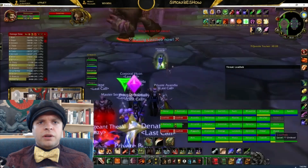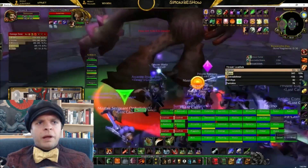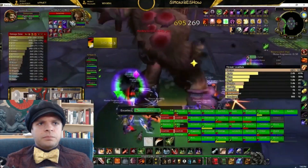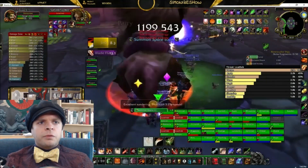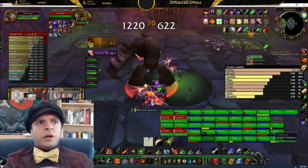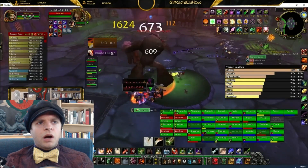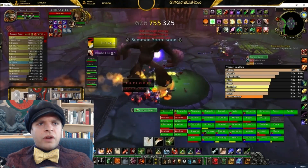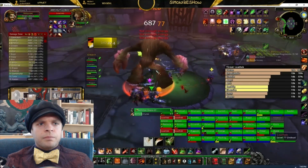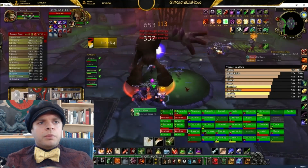Now, let's check out a boss kill video. Here we are on the pull — I summon my skeleton from Ancient Cornerstone Grimoire and open with a 1 combo point slice and dice. I am assigned to spore group 3, so I am waiting until the third spore and just doing a basic single target damage rotation until then. I refresh my slice and dice with just a fraction of a second left on the previous one and continue attacking. I have used my 2 minute cooldowns very early on so that I will be able to use them twice.